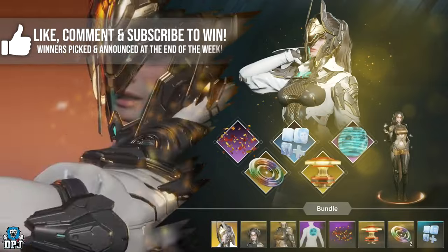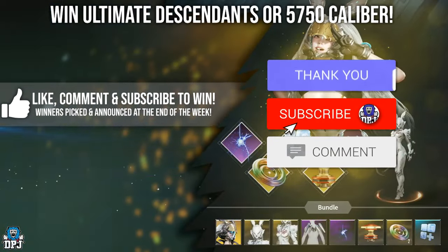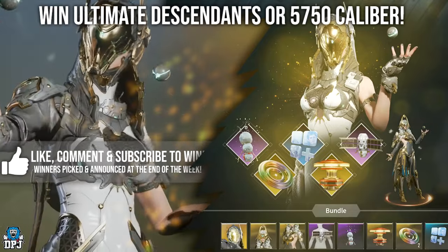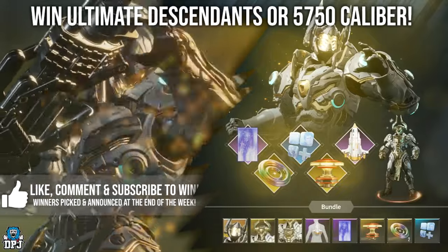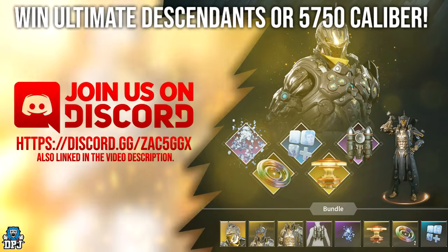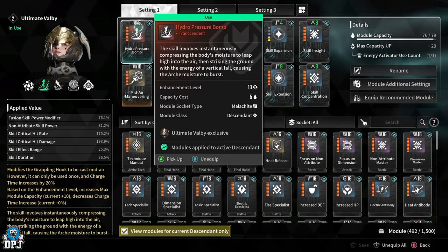My name is DPJ. If you want to win an ultimate descendant or the equivalent in that caliber, it's as simple as this: drop a like on this video, leave a comment down below, and make sure you are subbed. The more I see you active on my First Descendant videos, the more of a chance you have of winning. All winners are announced over on my Discord — and unlike some, my giveaways are actually real. Winners are picked and announced at the end of the week, so good luck. You should definitely be joining my Discord anyway — I'm trying to build an amazing First Descendant army.